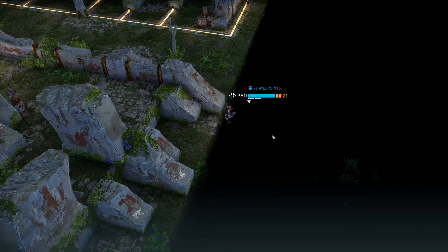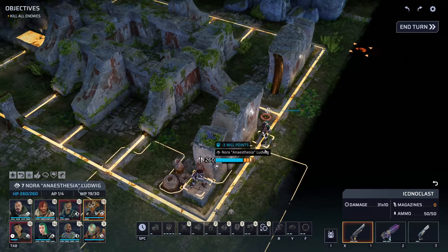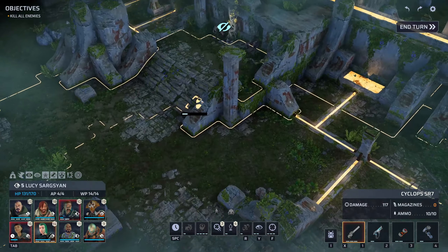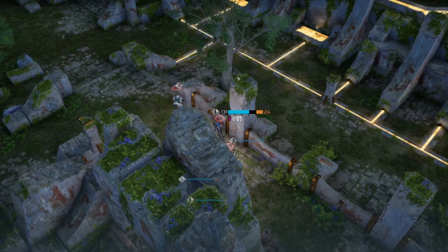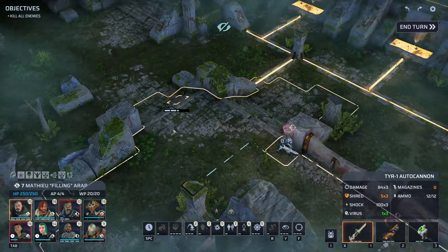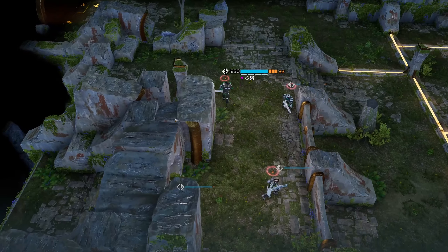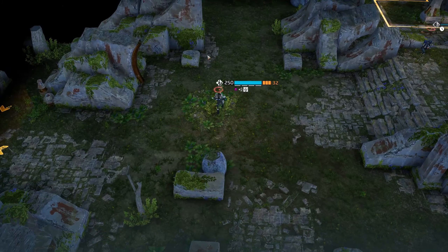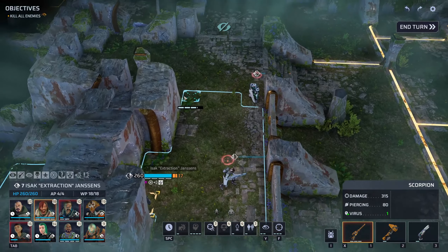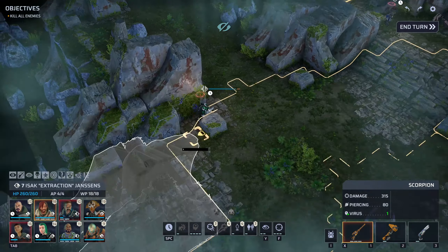Because the one time that you get too cocky is the time that it's going to come back to bite you. At least they're going up together. Over on this side, I'm pretty certain that the centre bit is safe. Let's move Lucy to here. Matthew — down in this way. We do have another triton right at the very back. So we could get Isaac in and try and do some sneaky snipey stuff.